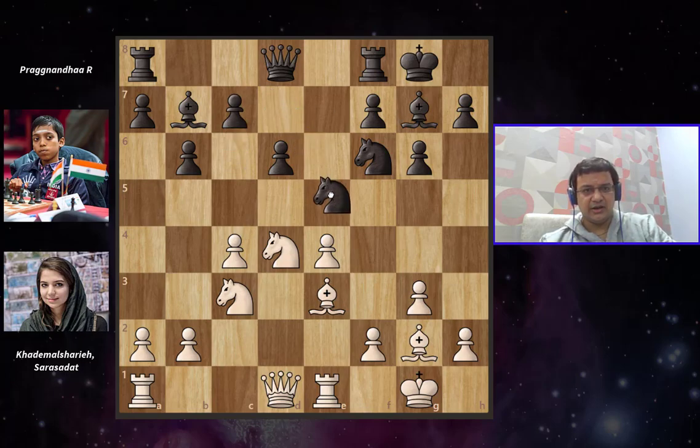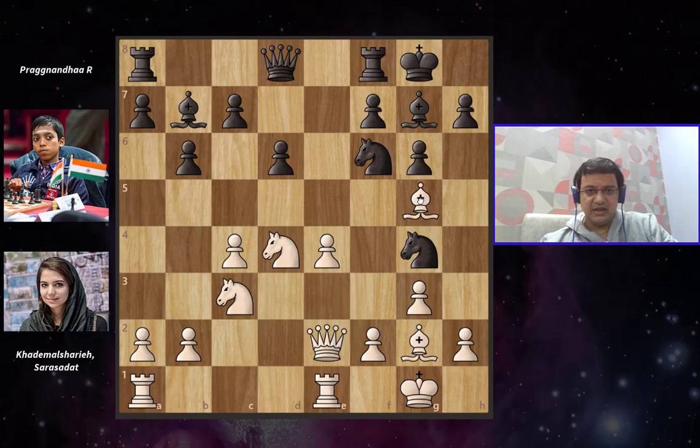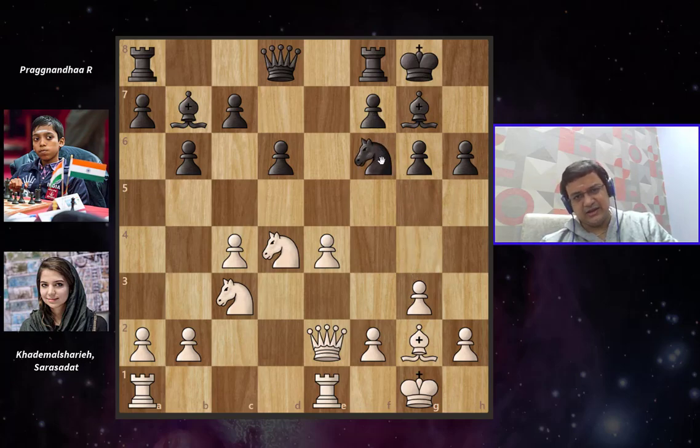Instead of c6, black would have actually gone something like Knight e5, attacking the pawn on c4. White would simply defend it by playing Queen d2, developing the queen and connecting rooks. From here, we would have Knight to g4 attacking the bishop. Bishop to g5 attacking the pinned piece — the idea is to eliminate the defender of the g4 knight and then capture it. Black doesn't allow this and pushes h6. We have Bishop captures, Knight captures, and this is a perfectly equal position for both sides. But they don't go for this particular line.